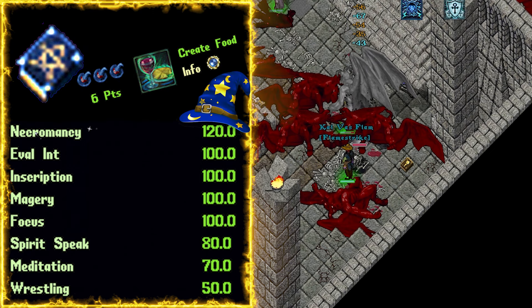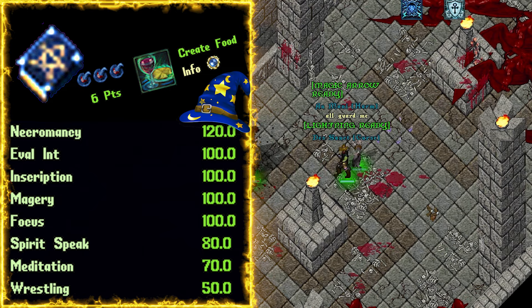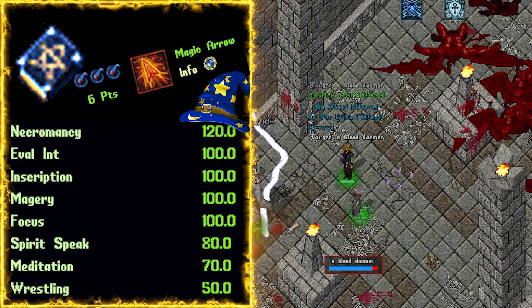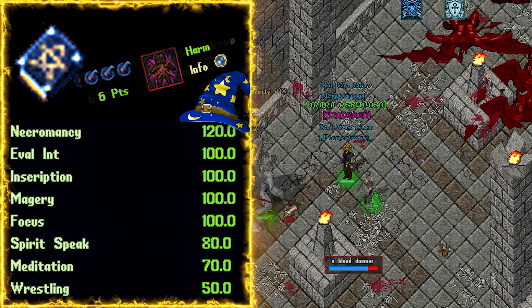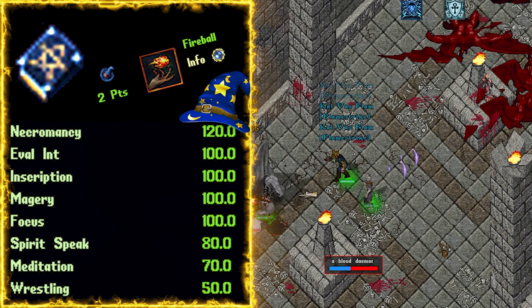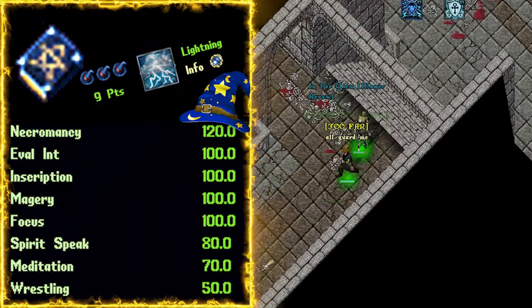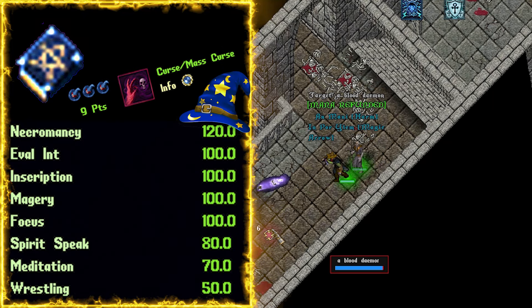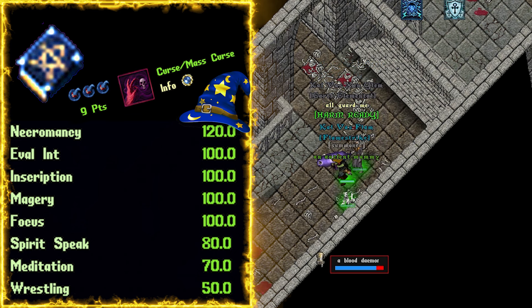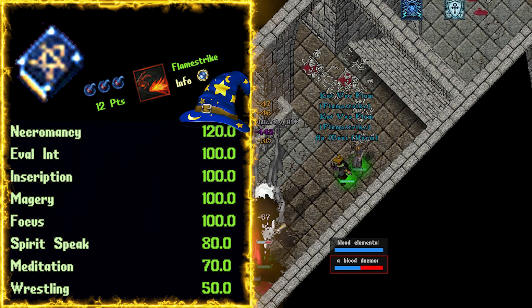As far as the wizard grimoire: 6 points in create food — it gives us a magic mushroom we can use every 60 seconds that acts as a mana potion. 6 points in magic arrow — every 20 seconds we can cast magic arrow for 300% increased damage. 6 points in harm — every 20 seconds we can cast harm for 200% increased damage. 2 points in fireball — every 60 seconds for 300% more damage with a damage over time burn effect. Lightning for 9 points — 200% increased damage and hinders the target for 3 seconds every 20 seconds. 9 points in curse — 25% more damage towards the target for the next 60 seconds, so we start our attacks with this spell. 12 points in flamestrike — an additional 35% damage done in a damage over time effect over the next 15 seconds.